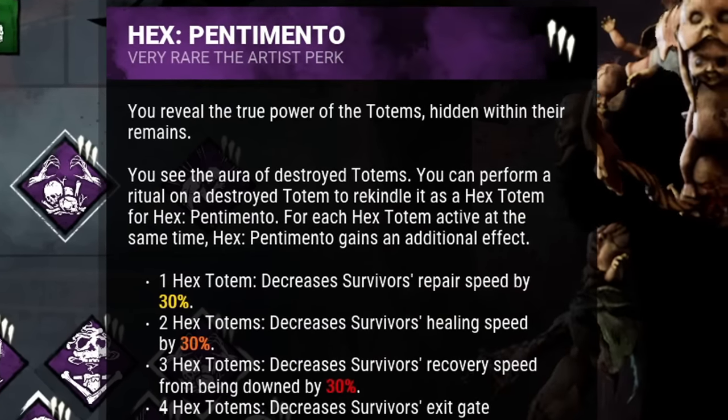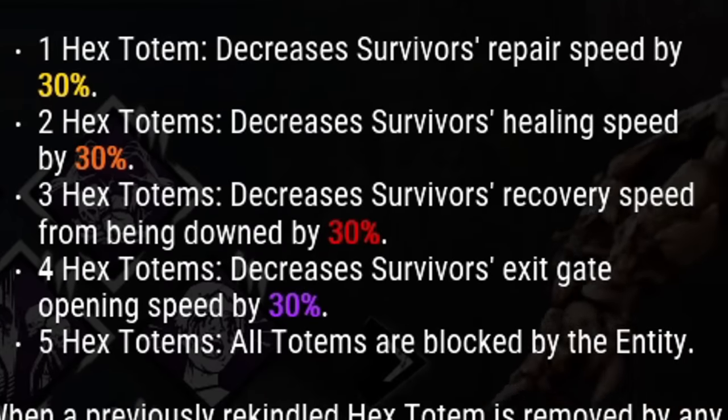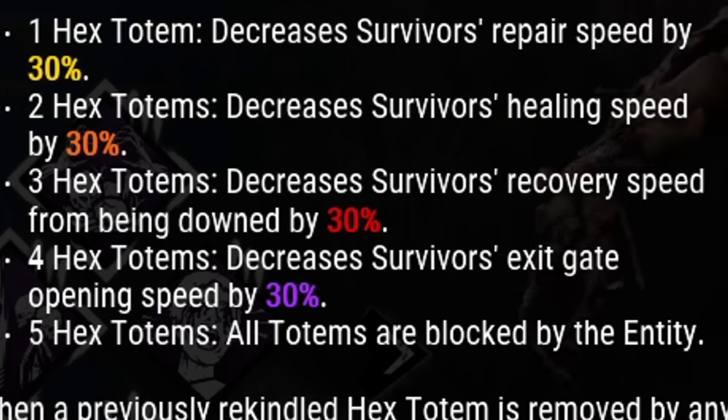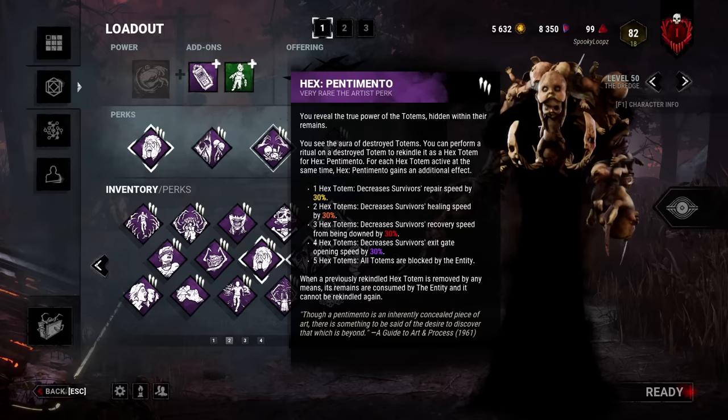In the event of both totems going down, we're going to execute plan B with Hex: Pentimento. With each totem cleansed I have the ability to rekindle that totem and apply a different curse. First rekindled totem decreases repair speed by 30%, second decreases healing speed by 30%, third decreases recovery speed by 30%, fourth decreases opening exit gates by 30%.